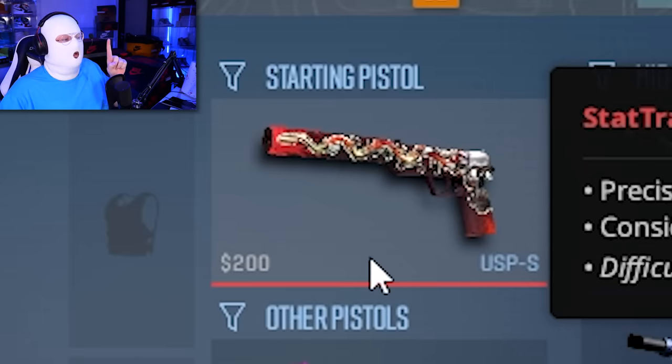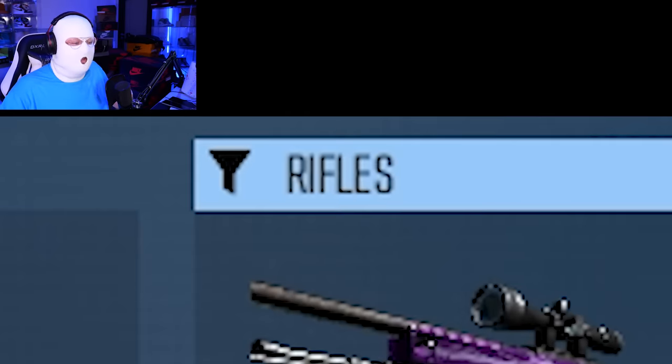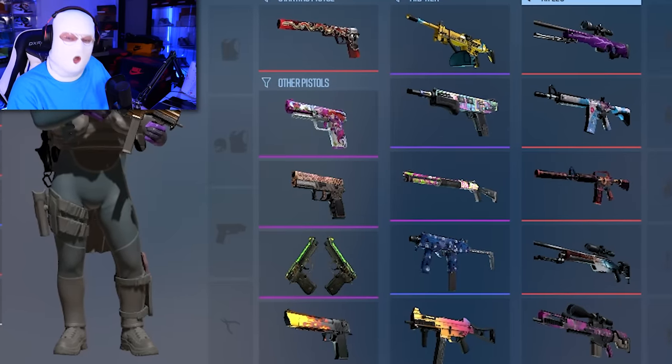One starting pistol, four other pistols, five mid-tiers which means all shotguns, heavy weapons and SMGs, and five rifles. Other than that you can't equip any other guns. What used to be every single gun with every single skin is now limited to a skin for each and every one of these slots in the new loadout.